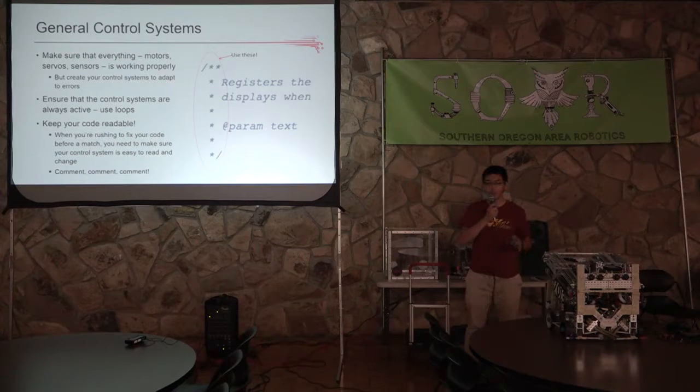This is a huge problem many rookie teams run into: you want to make sure your control systems are running all the time — or at least all the time they should be. Always make sure they're in for loops or while loops, because a lot of teams will just have the logic once in the code, go through it, and then forget it for the rest of the program. So if you're looking for a certain sensor value and you find it, you also need to keep looking for it to make sure it's always running.